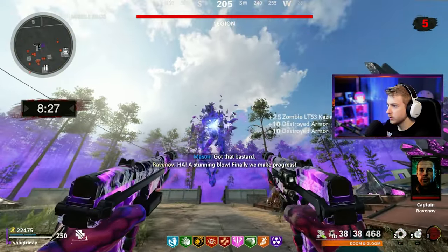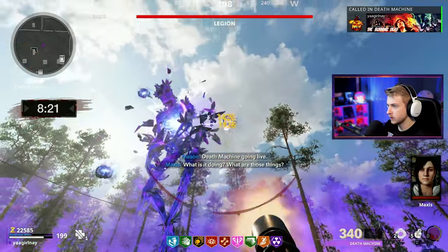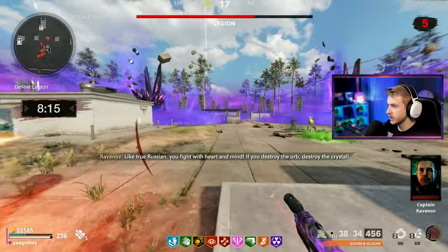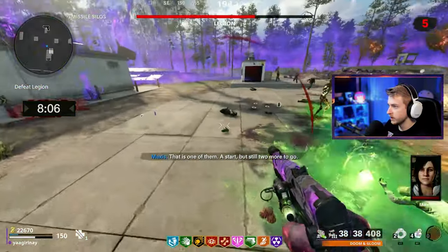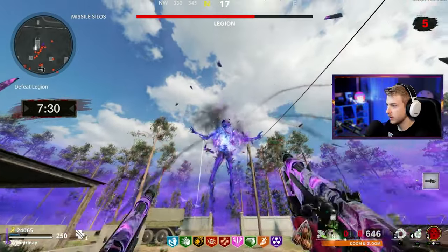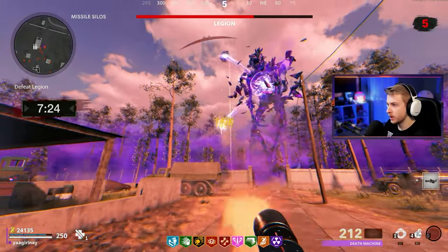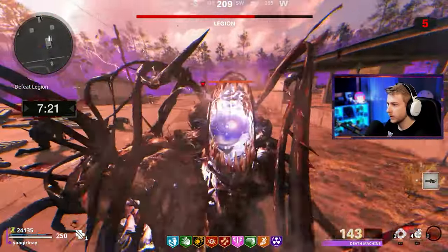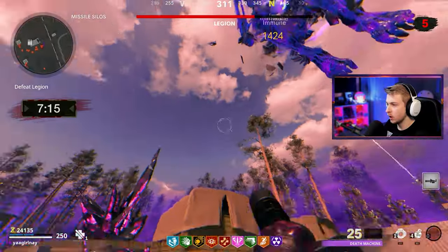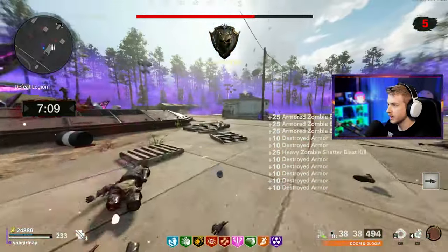Come on Legion, show me your balls. Death machining this one to start — first one's down already! That's what we like to see. There's a lot of elites though — this is kind of crazy. On the Gersh. Bust open for me Legion — bring those balls out. There we go, let's pop this. Focus on the bottom one. A mimic — what the fuck are you doing? That mimic really screwed us — grabbed us out of our Frenzy Guard and it had no health.